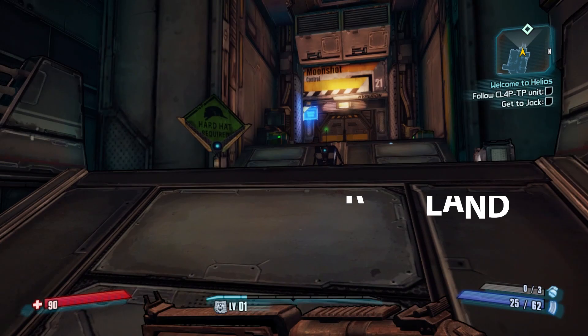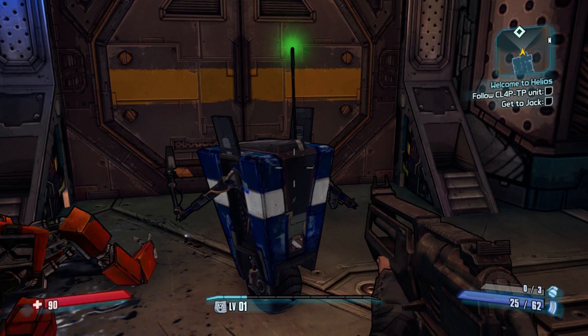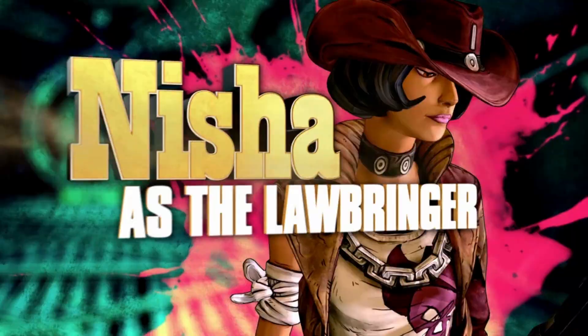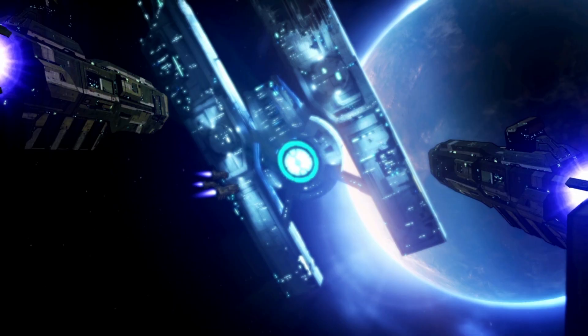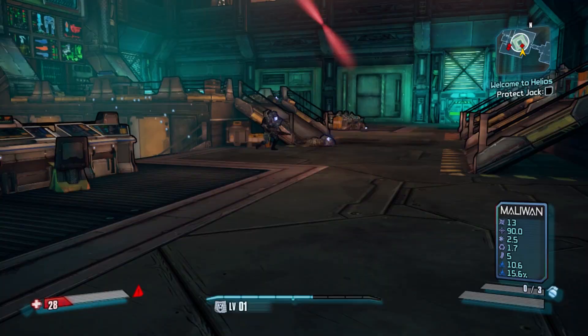If you like your first-person shooters with less of the terror and more of the lols, then you'd better get downloading Borderlands: The Pre-Sequel. Set between the events of Borderlands 1 and 2, you can choose to play as one of four characters, each with their own unique class abilities, in a bid to help Handsome Jack regain control of the Helios space station from the Lost Legion.